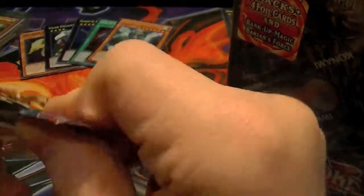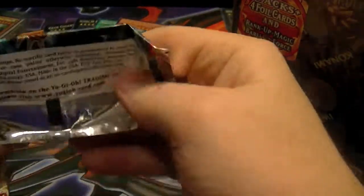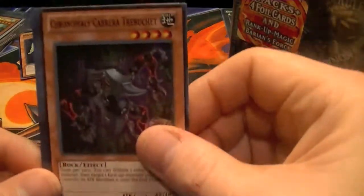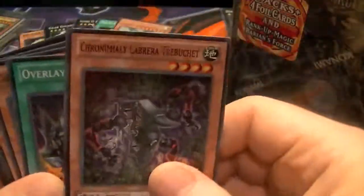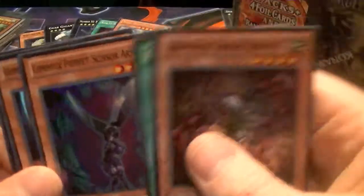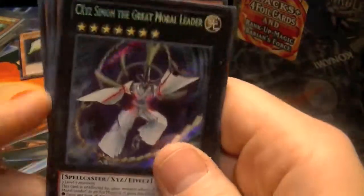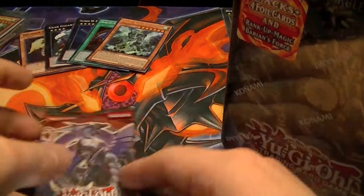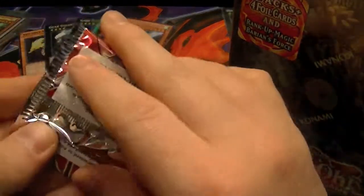Alright, start off with our Number Hunters pack once again. We got Chronomaly Cabrera Trebocet, Overlay Capture, Gimme Puppet Scissor Arms, Gimme Puppet Gear Changer, and our Secret Rare is Chaos XC's Simon the Great Moral Leader. And our 2 Cosmo Blazer packs from this Tempest 10.